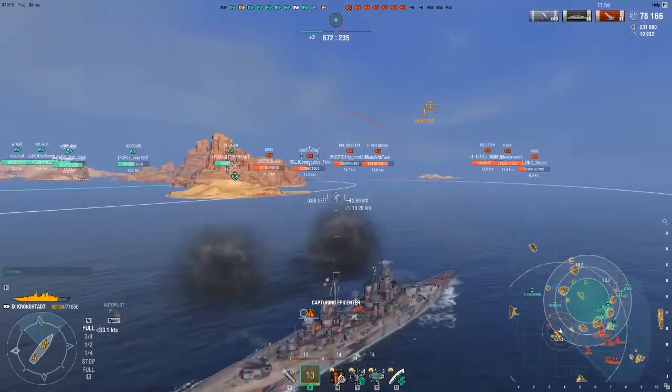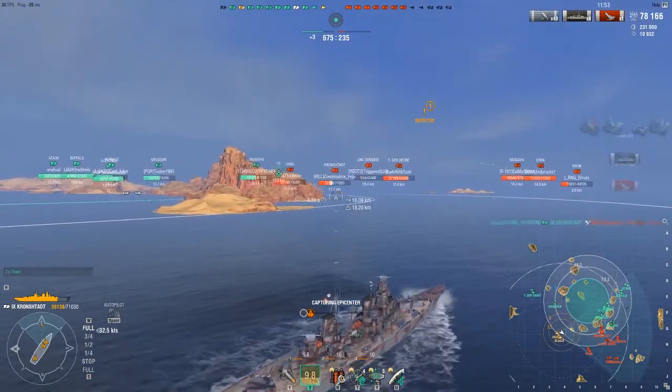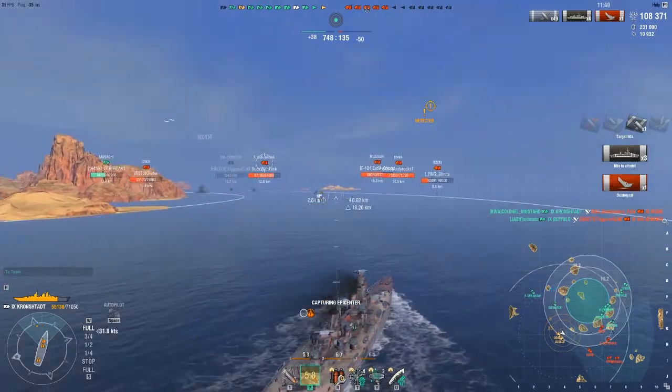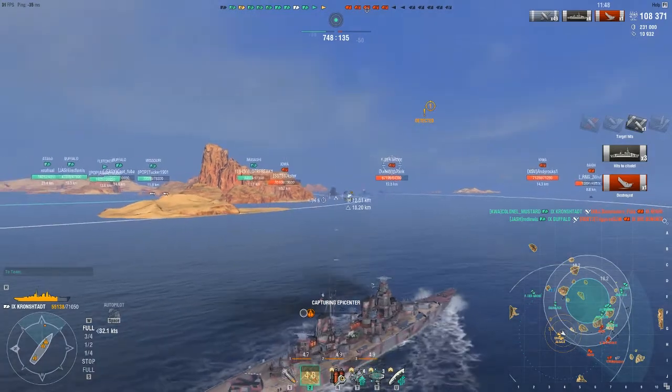Although he is in a bad situation — he really couldn't angle against anything because we have a crossfire. That's what's great about covering your flanks: you have crossfire. When you lemming train, you don't have any crossfires — you eliminate that possibility and you essentially have to brute force your way through things.